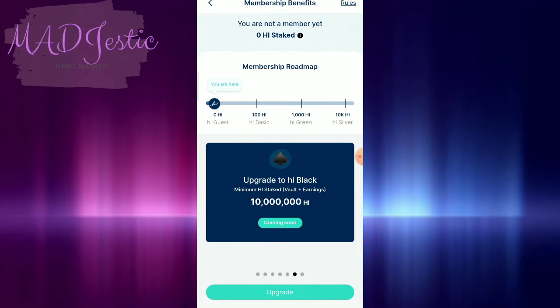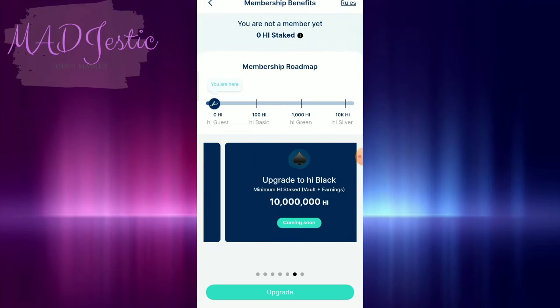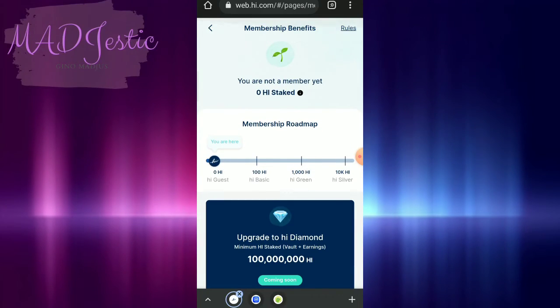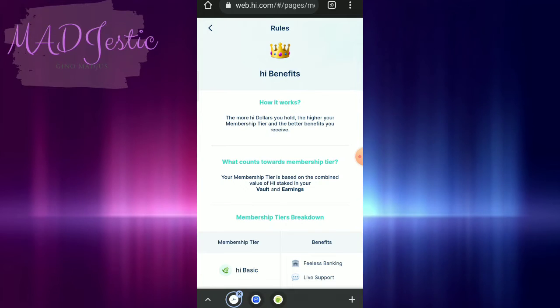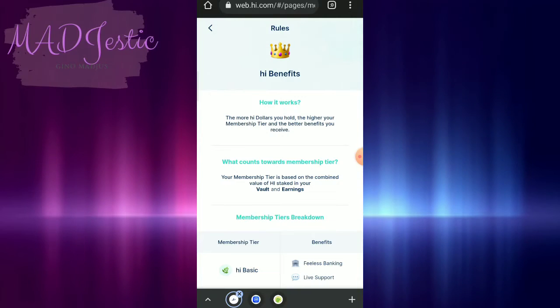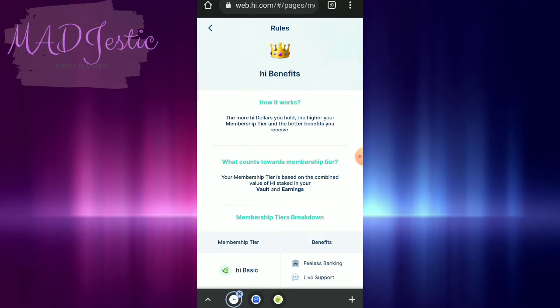And platinum. And then we have upgrade to high black — mas taas siya kay platinum — 10 million. So diamond. Let's check the rules, so how it works: the more high dollars you hold, the higher your membership tier and the better benefits you receive. What counts towards membership tier? Membership tier is based on the combined value of high stakes in your vault and earnings.